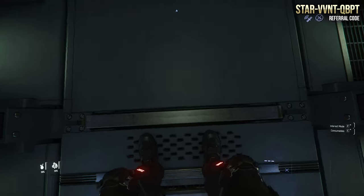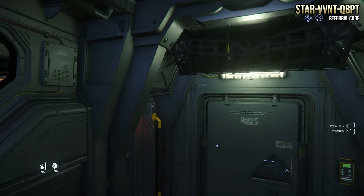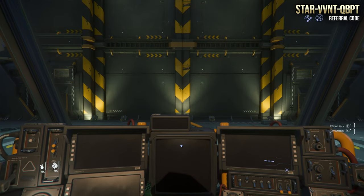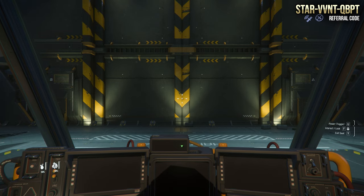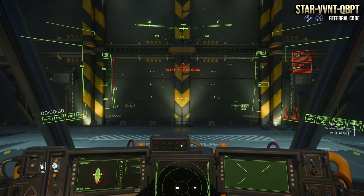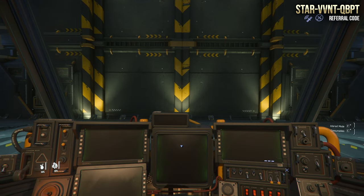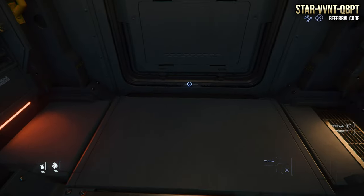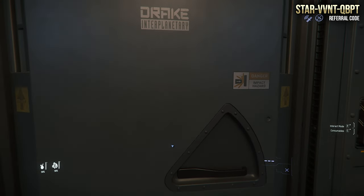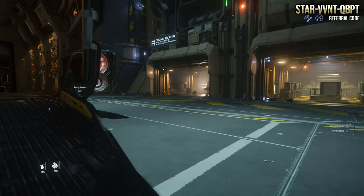The transitional animation is not that bad — I'm kind of picky when it comes to that. Ships like the Aurora MR have very long transition animations in my opinion. What I mean by that is essentially how long it takes to get in or out of the pilot seat. As you can see, this is the only entrance and exit to the ship.